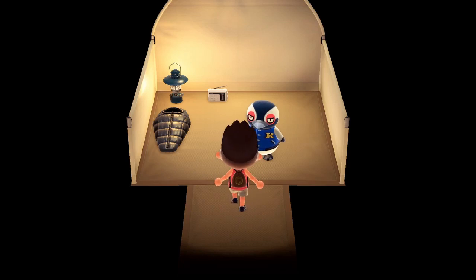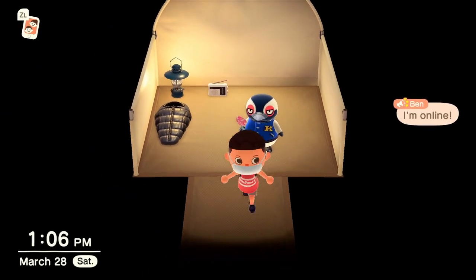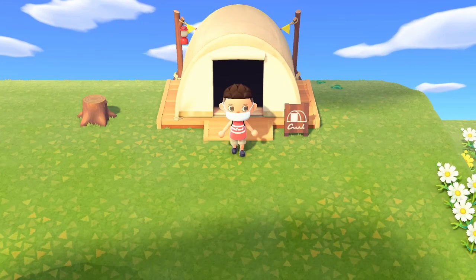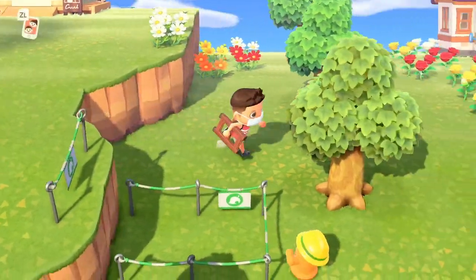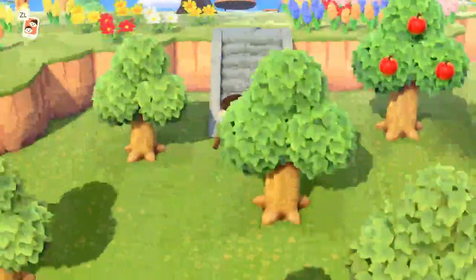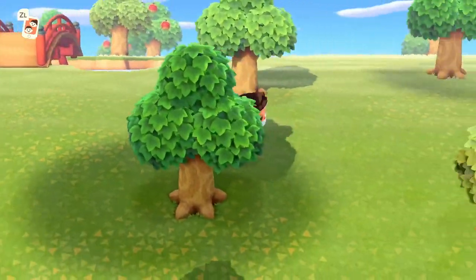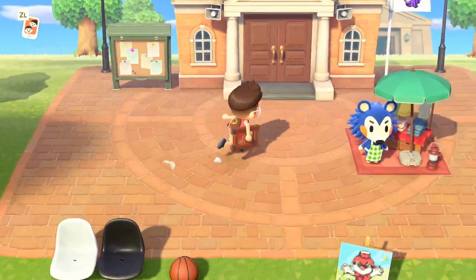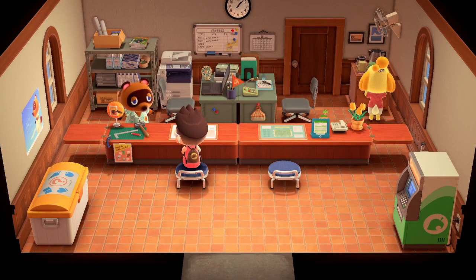This is Tex — he already wants to move in, so he's not going to say the same stuff. You're going to leave and wind up going over to your Resident Services and talking to Tom Nook. He's going to tell you that you need to set another plot for the villager, and he'll give you another tent. You're literally just going to come over to Resident Services, talk to Tom Nook, and he'll talk to you about setting up the house plot.